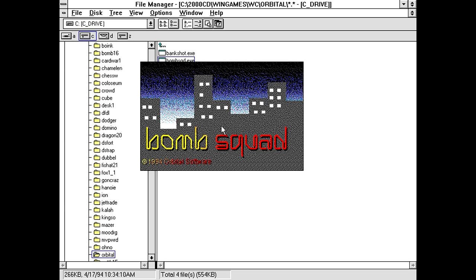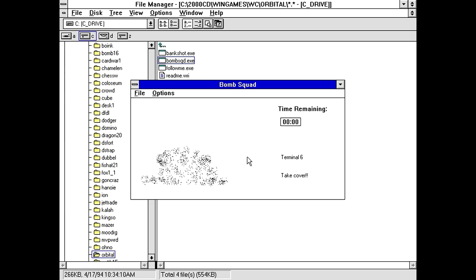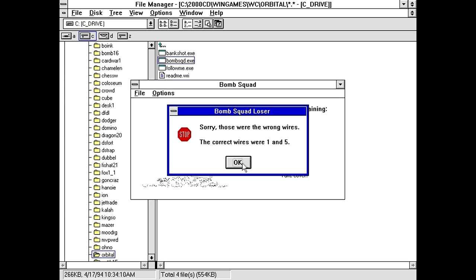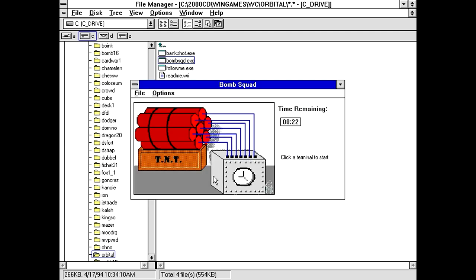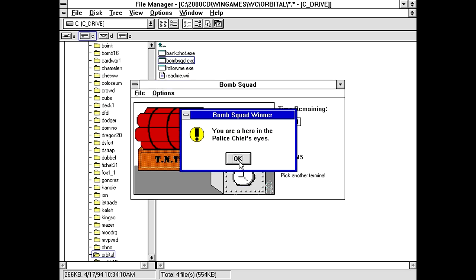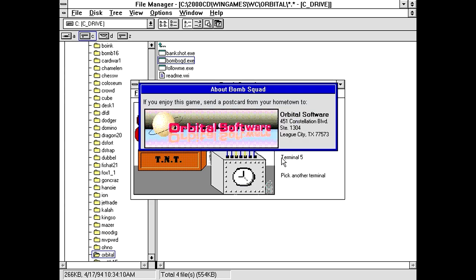Let's see what other games are in here. I've got bomb squad. Click a terminal to start — what am I even trying to do? I'll click this terminal. You got one wire right. Nope, that one makes the clock go faster, and boom. The correct wires are one and five. So it's basically just a game of luck from the looks of it. You are a hero in the police chief's eyes. Bomb squad is just nothing but luck — that one's forgettable.